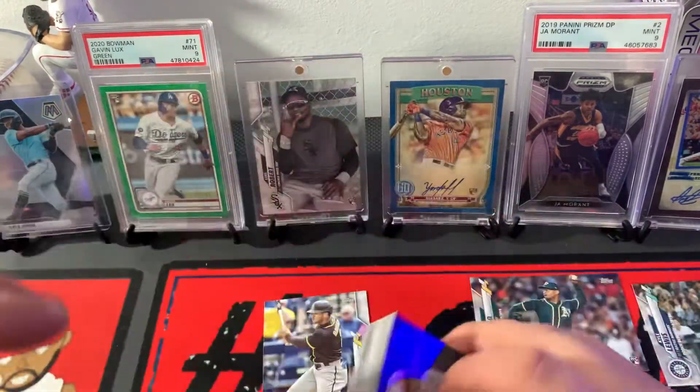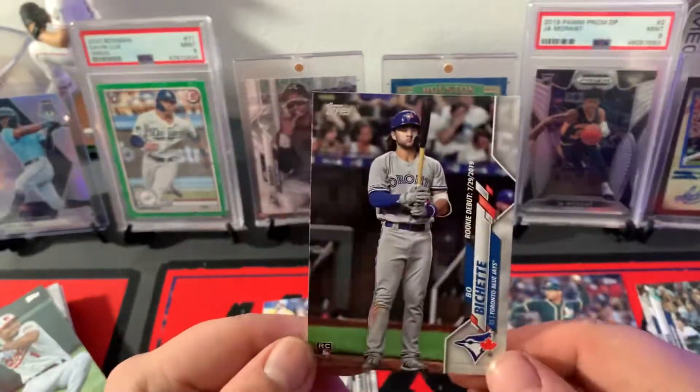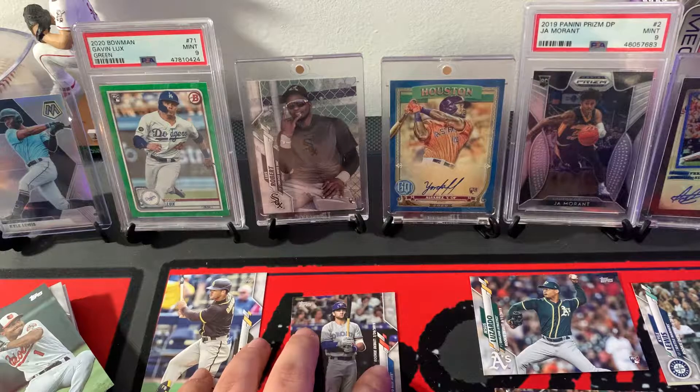Nothing too crazy in there. We did get a Grisham Rookie. Favorite card is going to have to be the Bo Bichette Rookie Debut. But other than that, there's really nothing to get too excited for in Update. If you guys know the deal, like, comment, sub, let us know which one was your favorite pull, and we out. Peace.